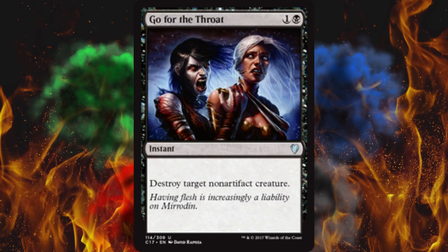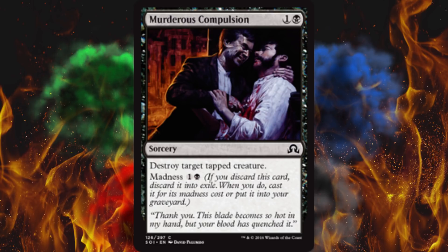Next up, we've got Murderous Compulsion. It does cost two, so that's cool. It's not double black, that's cool too. It is a sorcery - I don't like that at all. The madness cost means nothing since it's the same as the other cost, which is just dumb. Destroy target tapped creature - no color restriction, no artifact restriction, but you have to cast it on your own turn, which is very annoying, and it has to be tapped. So if it's a creature with vigilance you're out of luck. If it's a really obnoxious creature they're treating as an enchantment because they're never swinging with it - using a trigger or an ability - this will not kill it. I don't love this card. There are better options, so I'd grade this one pretty low.